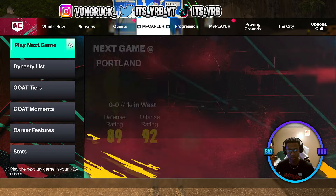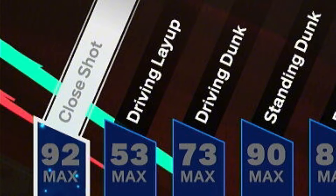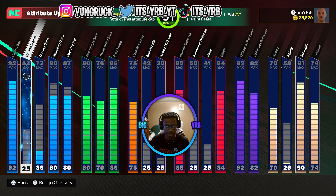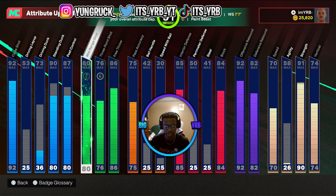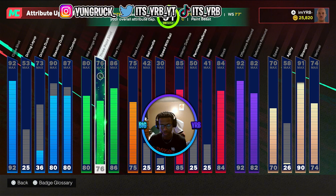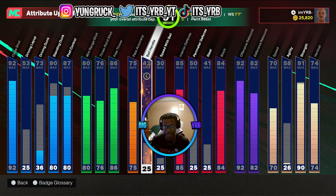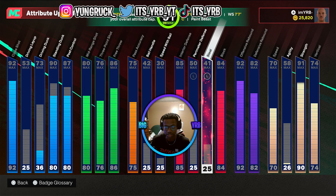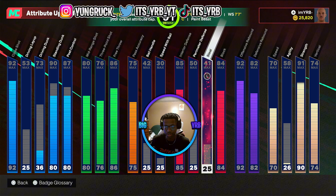Let me show y'all the attributes. 92 close shot — that's maxed out. Driving layup isn't maxed out yet. Standing dunk and post control are at 80 in this video. Mid-range and all the shooting is maxed out — 80 mid-range and a 76 three. Pass accuracy is a 75 so I can get some passes off, even full court. Interior defense and block are the only two things up for defense; perimeter defense goes up to 50 and steal goes up to 41.